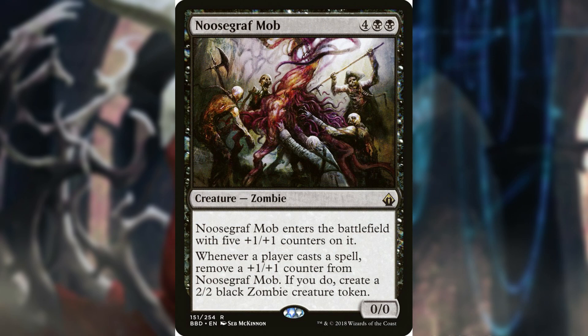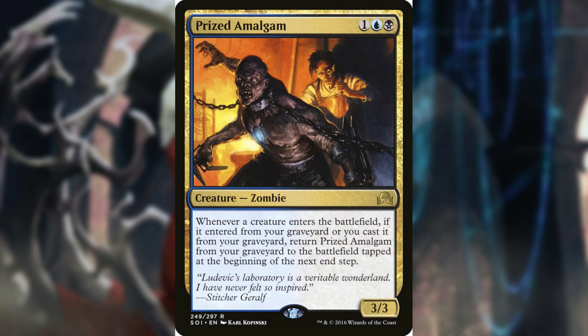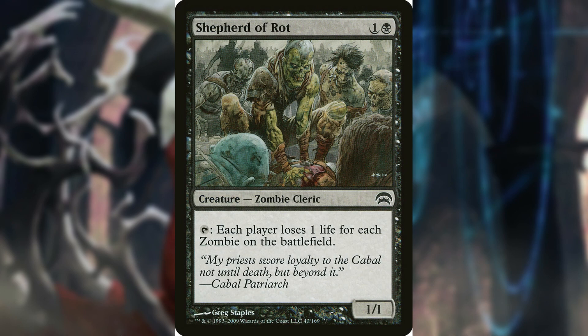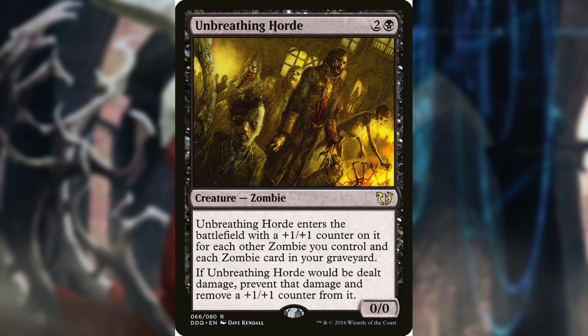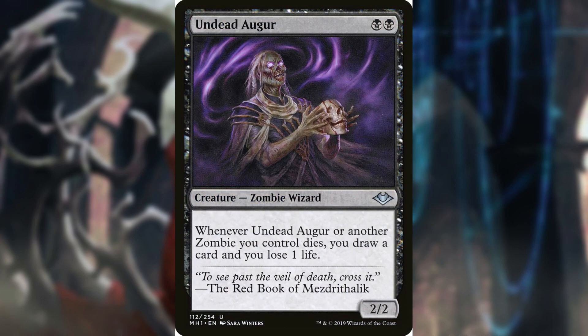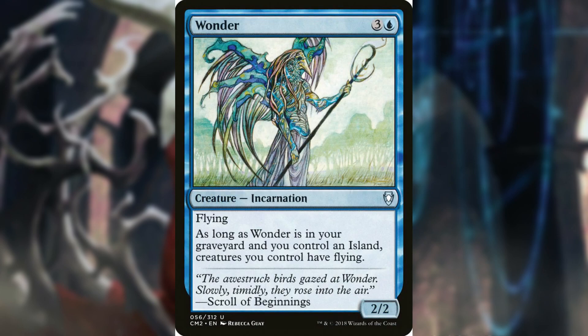Necrotic Mob, Noxious Ghoul, Plague Belcher, Prized Amalgam, Shepherd of Rot, Scarab God, Tombbound Lich, Unbreathing Horde, Undead Augur, Vindictive Lich, Wayward Servant, and Wonder.